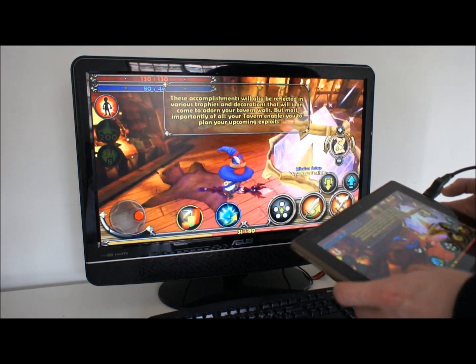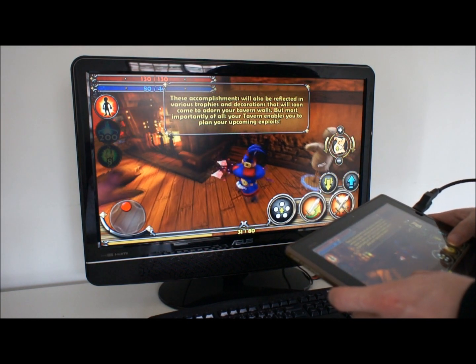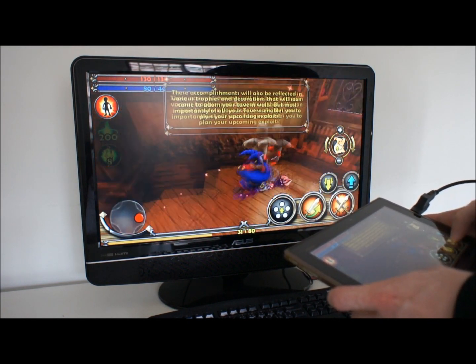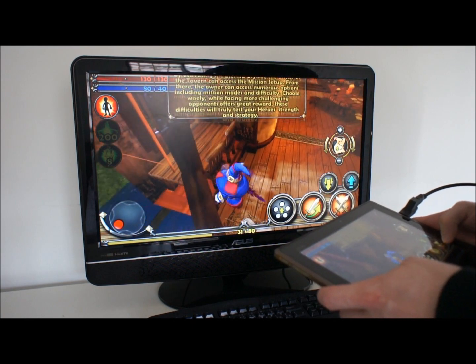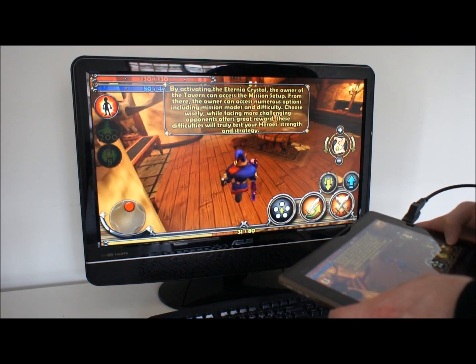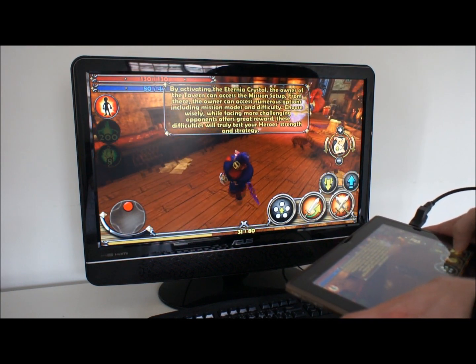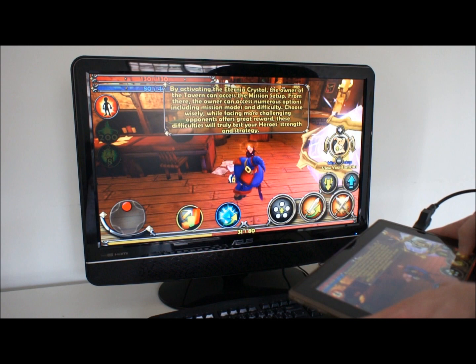But most importantly of all, your tavern enables you to plan your upcoming exploits. By activating the Internia Crystal, the owner of the tavern can access the mission setup. From there, the owner can access numerous options, including mission modes and difficulty. Choose wisely.